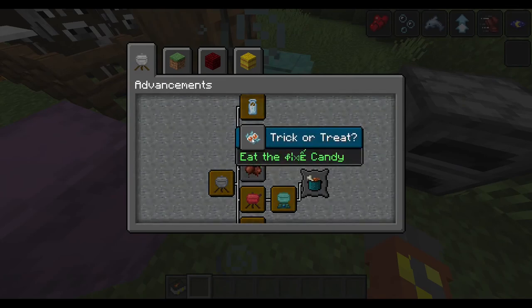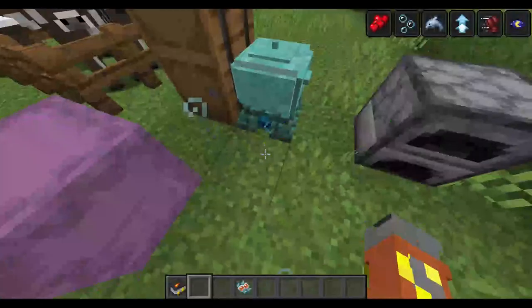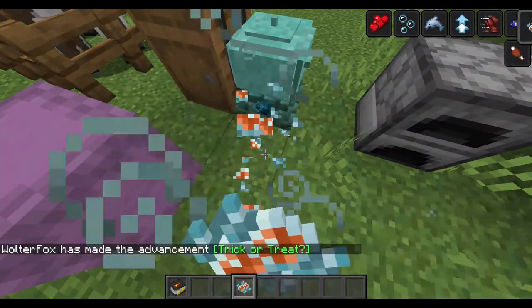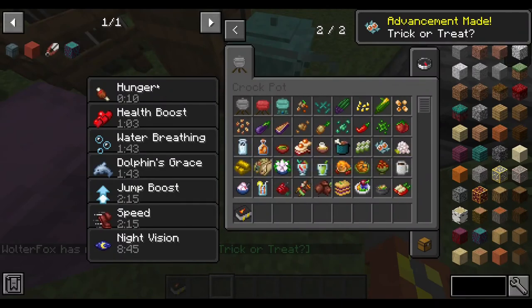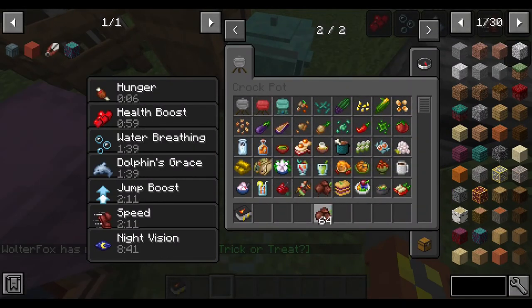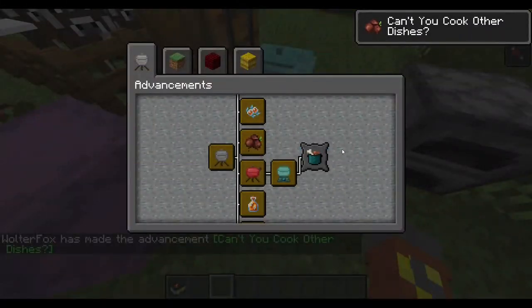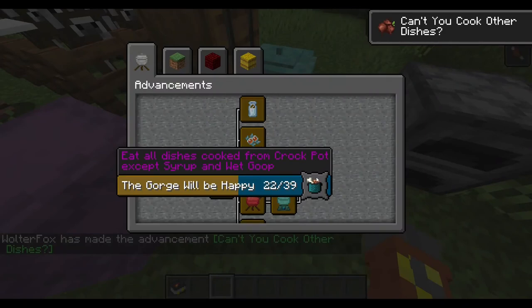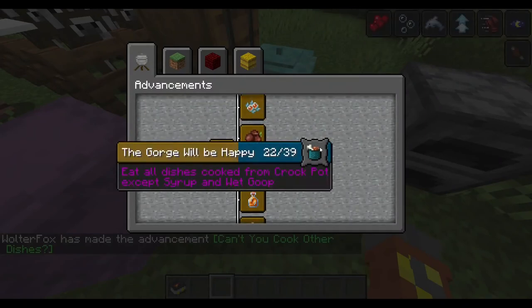There are also some really interesting advancements in here. I didn't eat the candy as well — meaning I should probably eat the candy. There we go — trick or treat, which gives us hunger for 10 seconds. And I'm going to hold 40 meatballs. If you eat all of the food you can actually get, you get the 'Gorge, You'll Be Happy' advancement. You got all of the recipes made — which is really good.